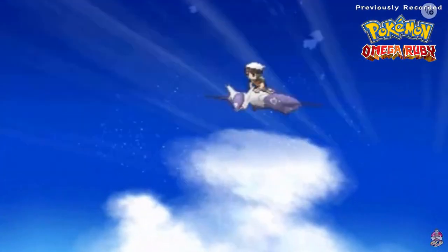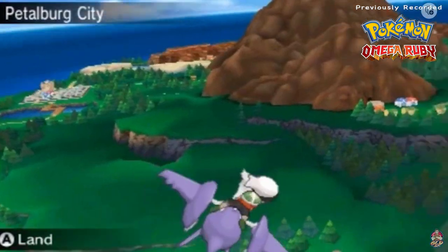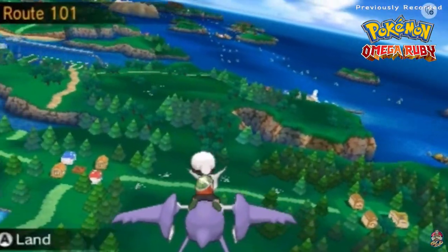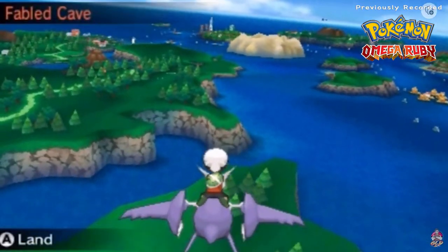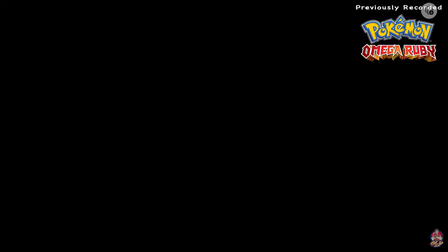Here we are in Petalburg City, and I'm looking for the location — oh, there it is. As you can see, the path has opened — this is the Fabled Cave. Once you have a Pokémon at level 100, the Fabled Cave will open up for you.